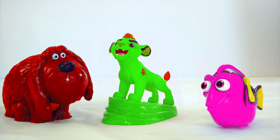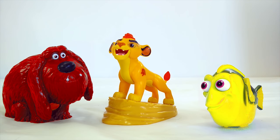Let's start with Duke. Let's turn Duke red. Now let's turn Kion back to his regular color — orange. And let's turn Dory yellow. Now we have red, orange, and yellow. Those are the first three colors of the rainbow.